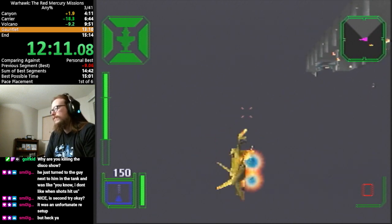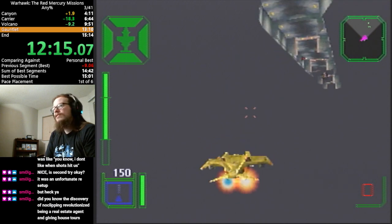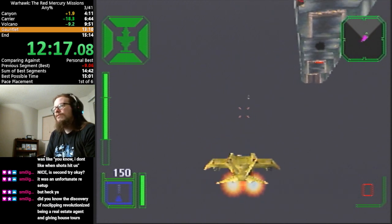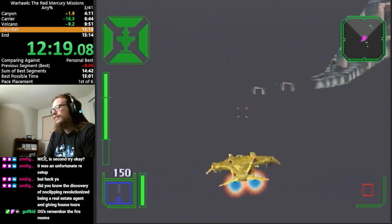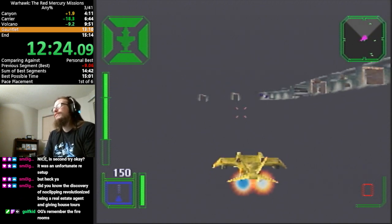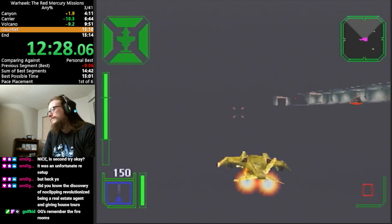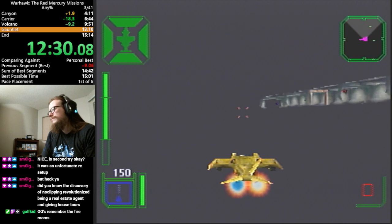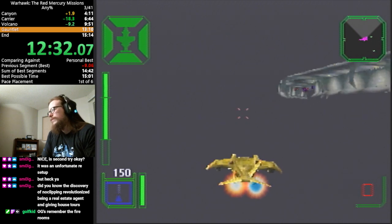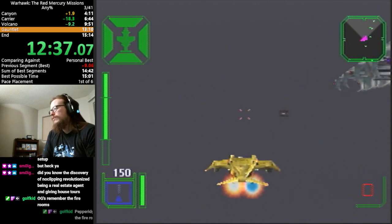Also, you can do barrel rolls in this — isn't that neat? These rooms full of fire — this is the more important of the skips I found, by quite a bit. We should be coming up on the end here. There's the boss, and we can just go in the back door.